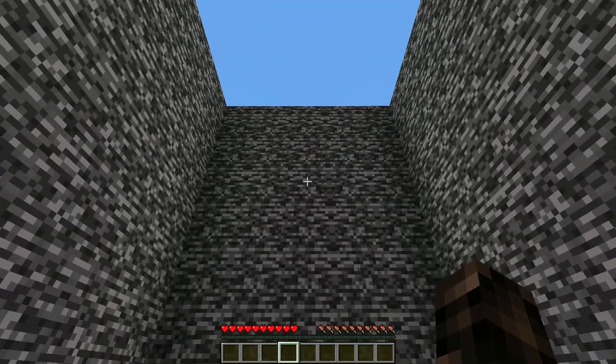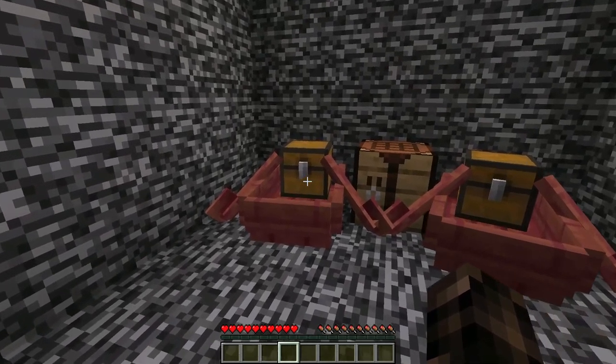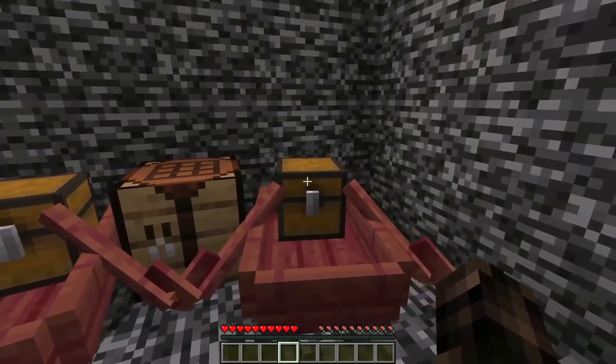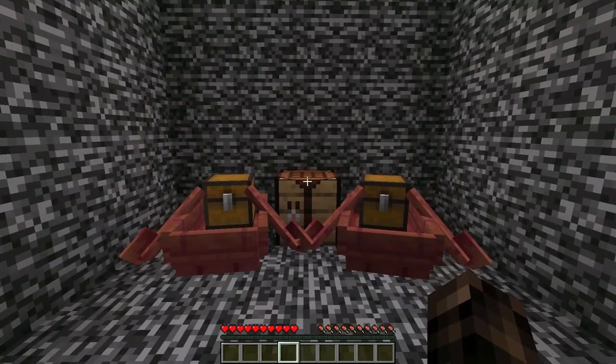You've been trapped in a bedrock pit. The wall is eight blocks tall and the only things you have access to are a crafting table and two mangrove chest boats. Each boat contains these items. Can you figure out a way to escape? Comment your answer.